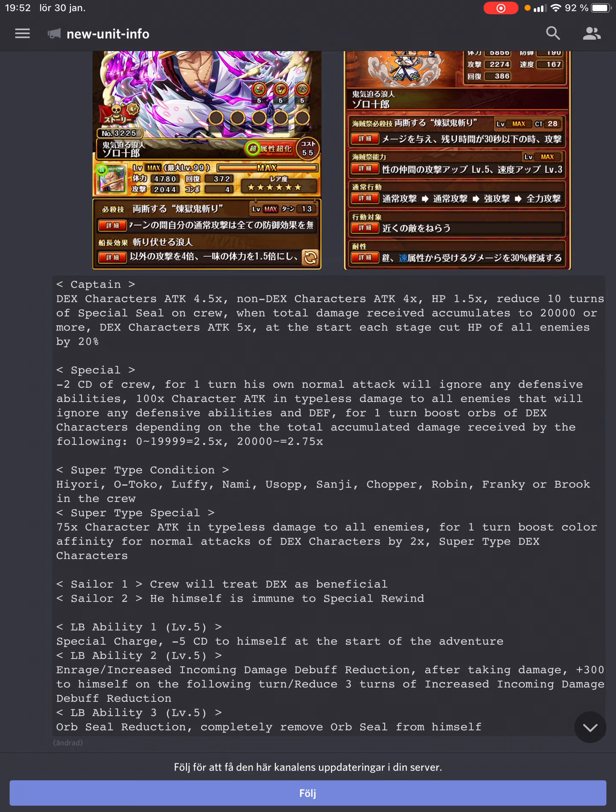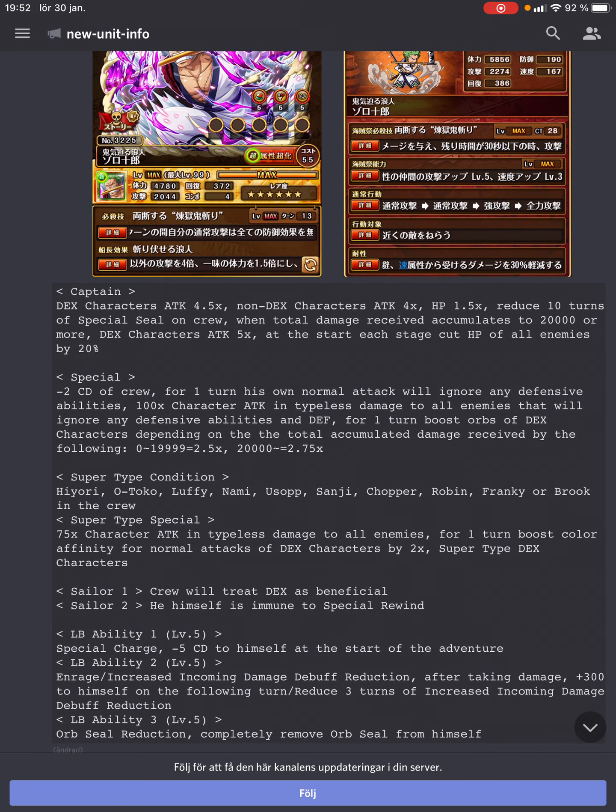His limit break abilities: he has the Enrage plus 300, that's solid. It obviously has synergy with his captain ability and special since he wants to take damage, so he gets that added benefit. And he has the best slot bind — completely removes it. Very good. Can't complain about the limit break abilities. Solid sailors too.